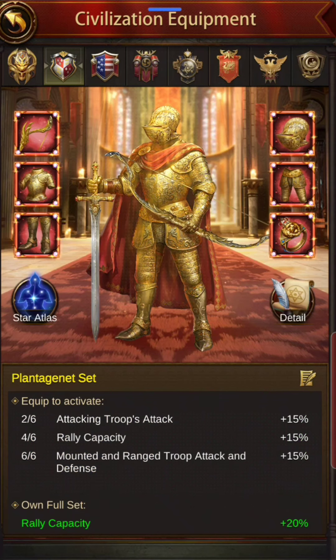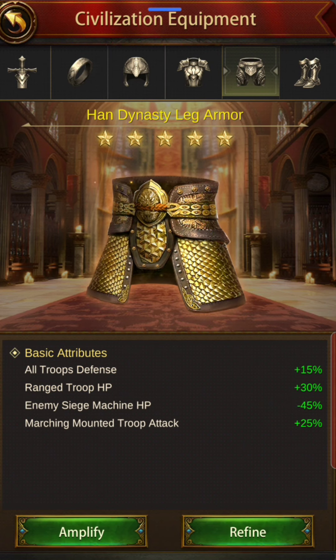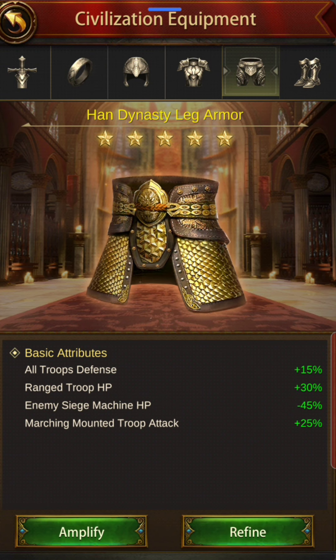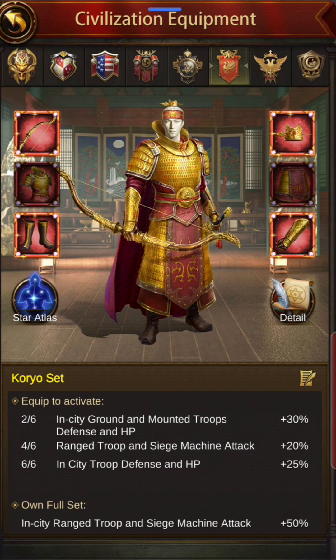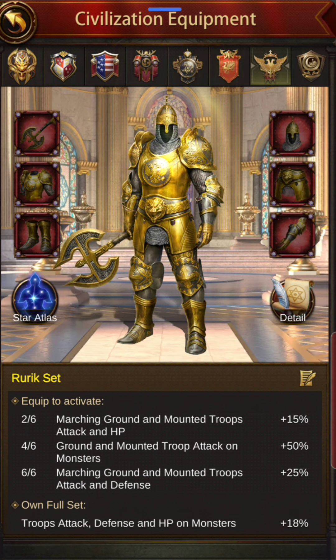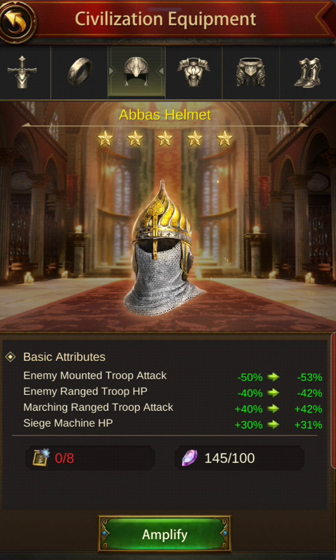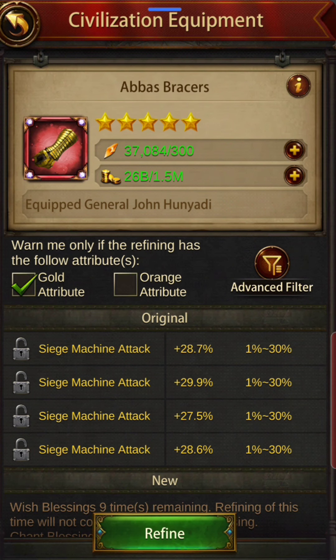Amplification is at two stars on this part, which is pretty good for this keep size. One of the Han Dynasty pieces is on John Carl for debuffs — that's a good debuff piece that gives enemy CJ HP hard debuff. On the Choreo set, we need two more pieces. This is not a monster killer keep — nothing on the Rurik. On the BASS pressure, John Hyundai has siege machine attack. Refines are pretty solid on this one.